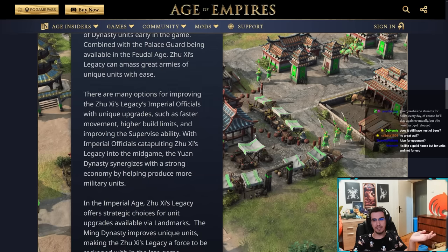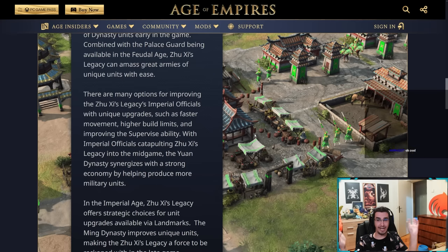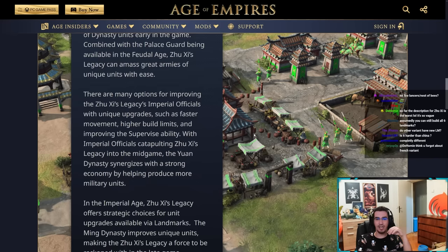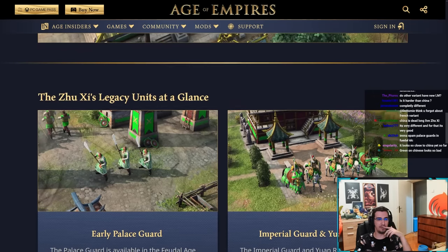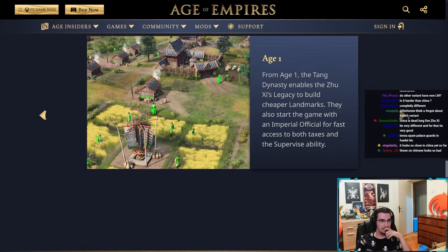Going back — all of Zushi's Legacy's landmarks are new. They do not have the Barbican, Clockwork Tower, or Great Wall Gatehouse at all. When I played this civ it felt so weird playing a Chinese civ variation without a Barbican. Every time I was getting attacked I'd think 'oh right, I don't have a Barbican.'